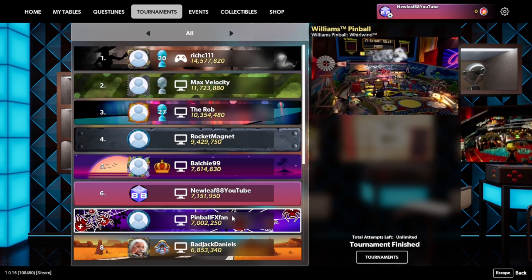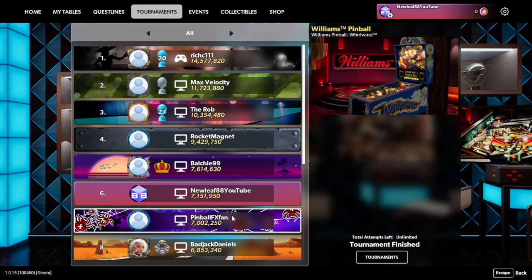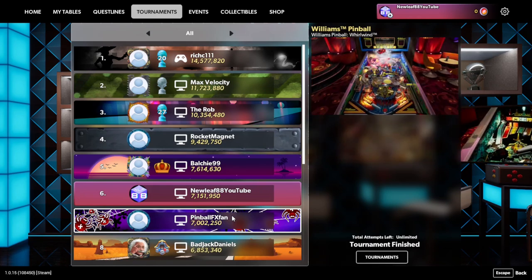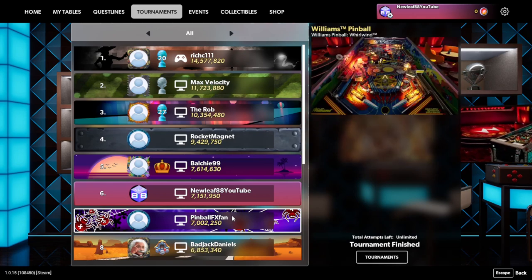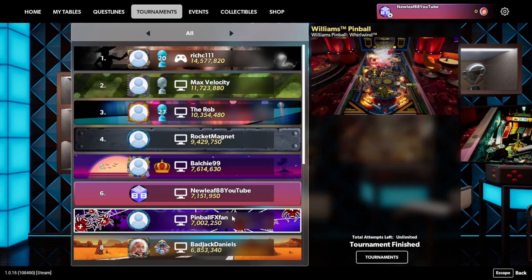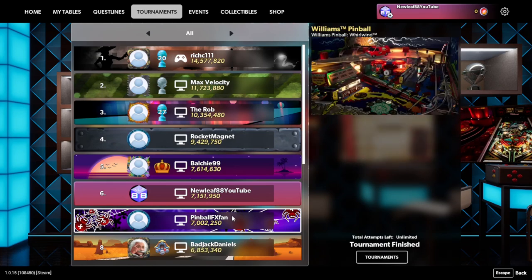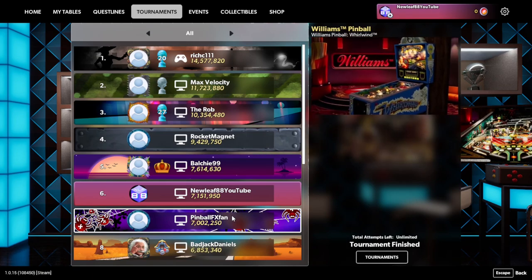When we talk about strategy for Whirlwind, it was all about the multiball. Getting the multiball and hitting that left ramp with the secondary flipper is where you have the million shot — that's the bread and butter of this table. You can also score different ways to accumulate a lot, but hitting that left ramp during multiball is where you're going to get the millions. It came down to how quickly you could start a multiball and how efficiently you could hit that left ramp.